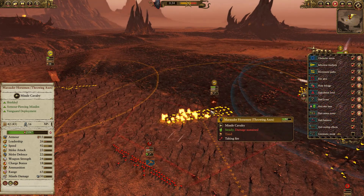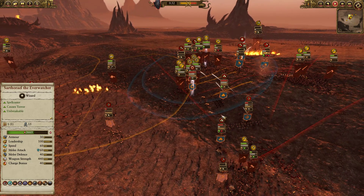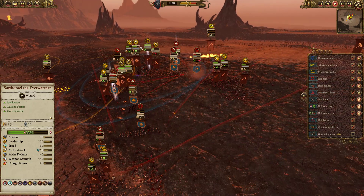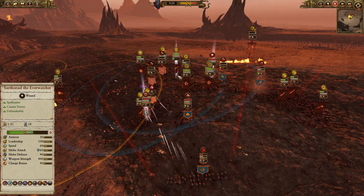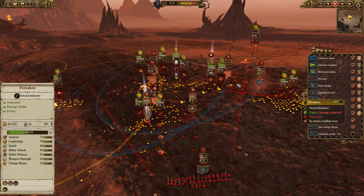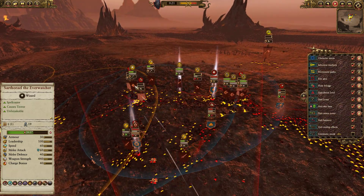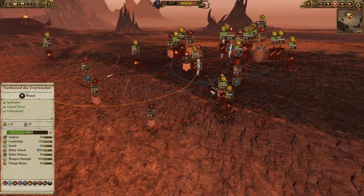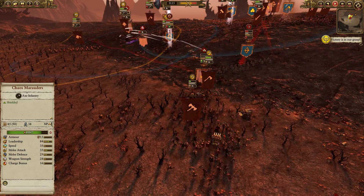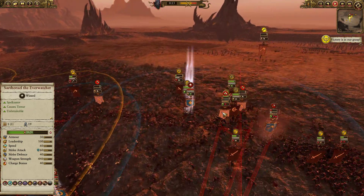You can see some blasting charges going off on those Marauder Horsemen — actually taking quite a bit of damage, so not great. My opponent's forces are very tattered now. These Chariots have racked up a respectable number of kills, as well as the Forsaken and Marauders trading above their weight class with the spell support. Definitely going to be a sad day for the Dawi — many grudges will be written, no doubt.